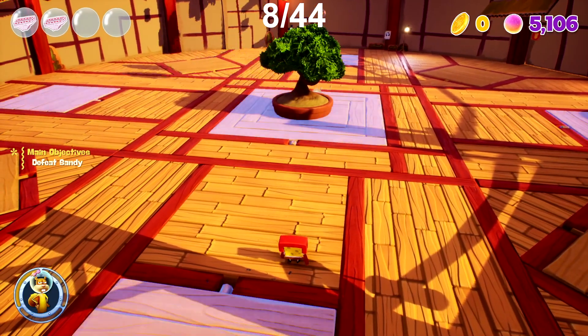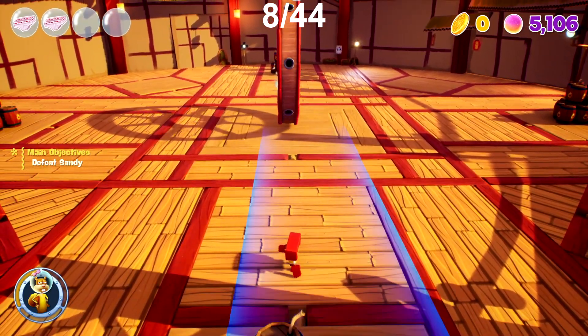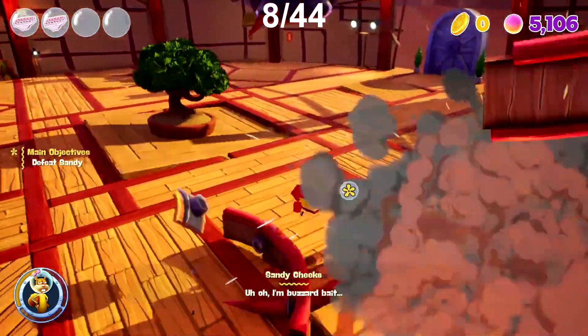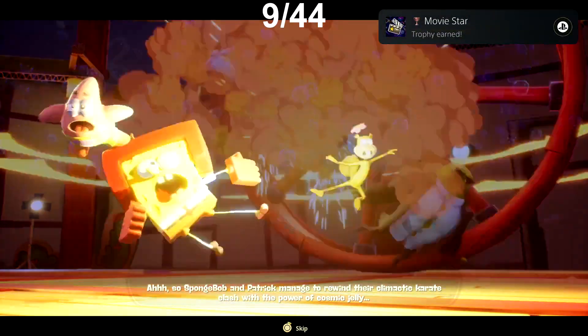The next area we go into, we don't unlock any new trophies until pretty much the end. We do, however, get a new move which is a Karate Kick, which I end up using a lot more than a net spin. When getting to the end of the level and beating Sandy, we receive the trophy Movie Star.